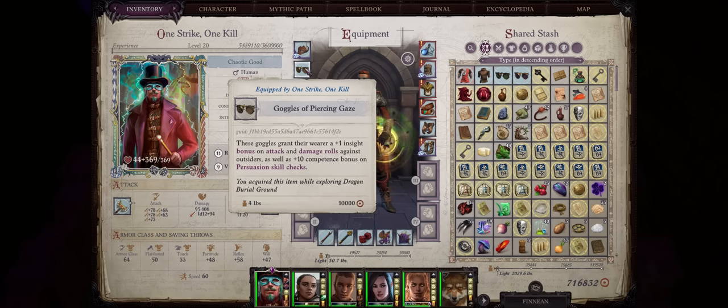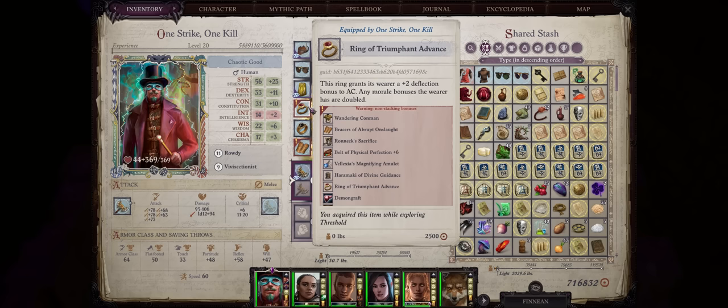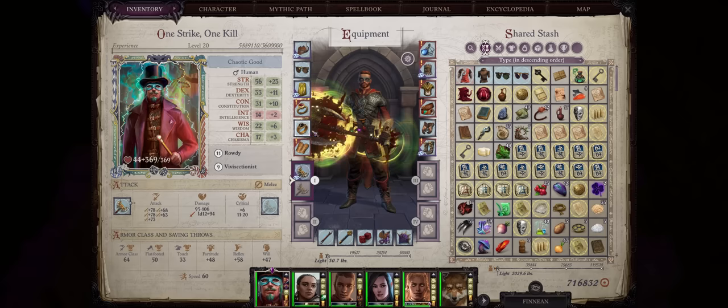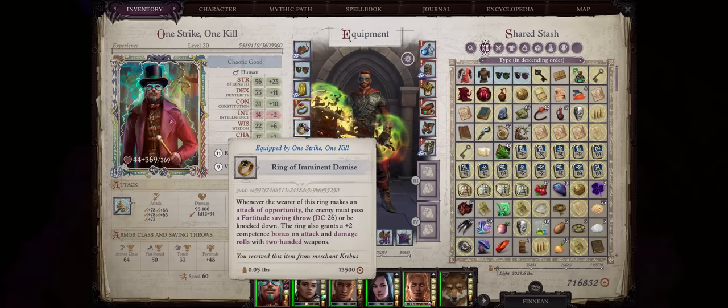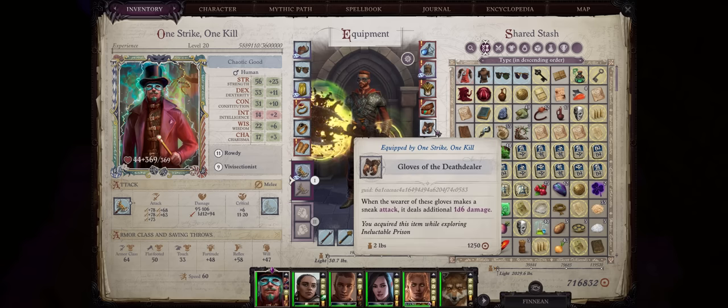For Goggles, Piercing Gaze as always for the extra boost to damage and attack bonus against outsiders. For Cloaks, sadly the Trickster Mythic Cloak is rather poor if not garbage, so just go with Cloaks of Resistance to have the highest modifier possible. For Rings, the Ring of Triumphant Advance is a must-have for pretty much any build to double morale bonuses. And since we are two-handing, the Ring of Imminent Demise for a nice competence boost that does stack. For Bracers, later Abrupt End slot for the extra sneak attack, which does stack with Death Dealer.